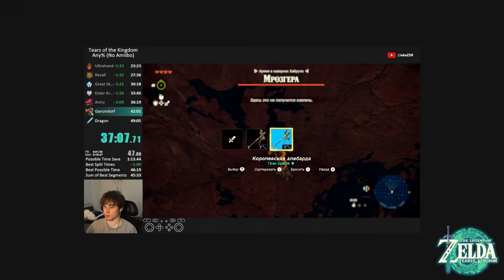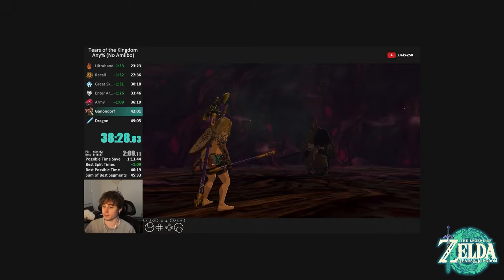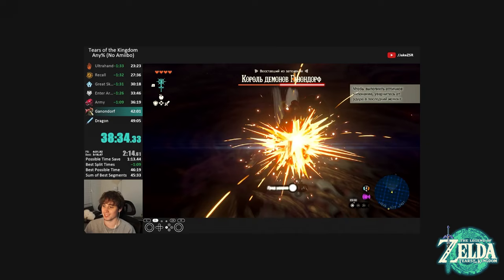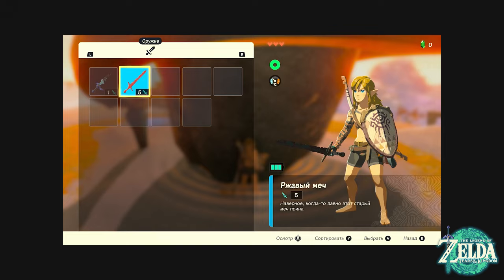There are multiple ways to achieve Zuggle in Tears of the Kingdom, but the most common way is through map Zuggling. By doing some precise menuing with our back against a wall, we are able to hold multiple instances of a weapon at once. On its own, this glitch allows Tears of the Kingdom speedrunners to deal massive damage to enemies — even used in the Any% speedrun to beat each phase of Ganondorf in just a single flurry rush. However, where this glitch becomes even more interesting is when we stack enough of these weapons to overload the game, known as Zuggle overload.